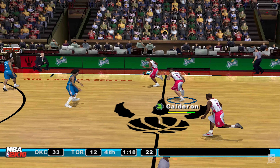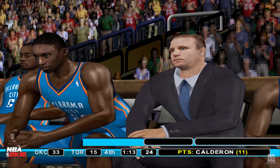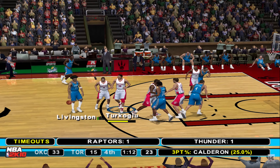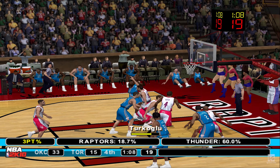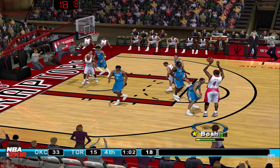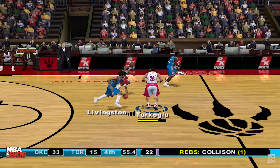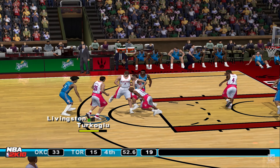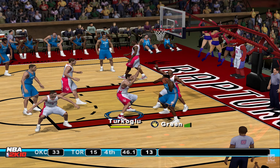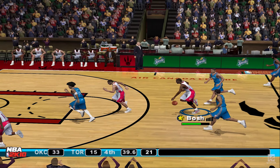The Raptors with the ball, 1:20 left in the game. Puts up the tray—count it! The Thunder use their second-to-last timeout. Green comes in off the bench and passes it to the middle, backs in, lets it go—comes up empty from the wing. Behind the arc, Turkoglu rips it down inside—the layup off the mark by Turkoglu. Oklahoma City with the ball should slow it down and use some clock. Green tries to back down, dumps it to the left side, passes it down low. Bosch jumped in front of the pass and came up with the steal.